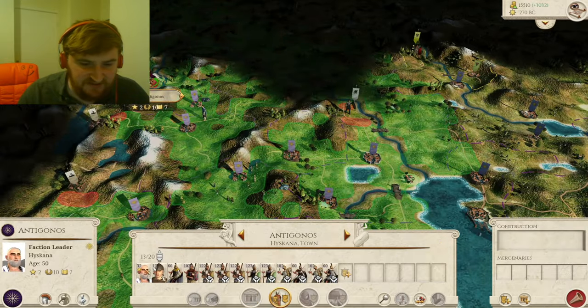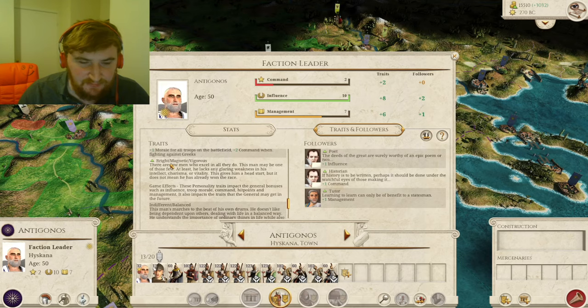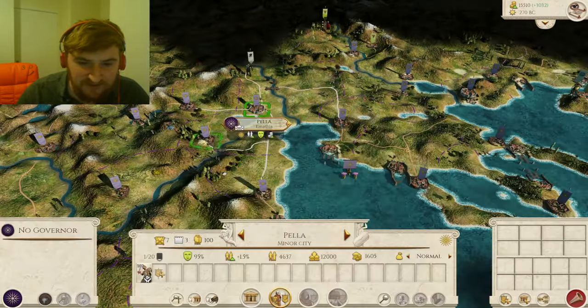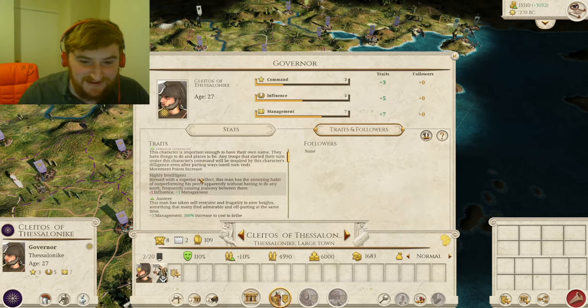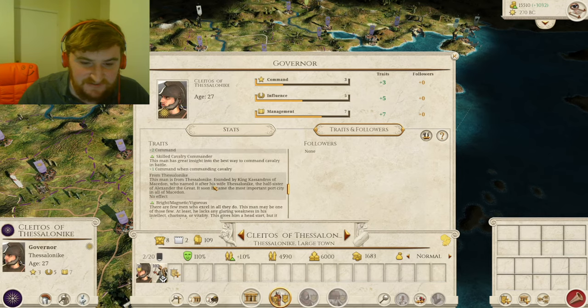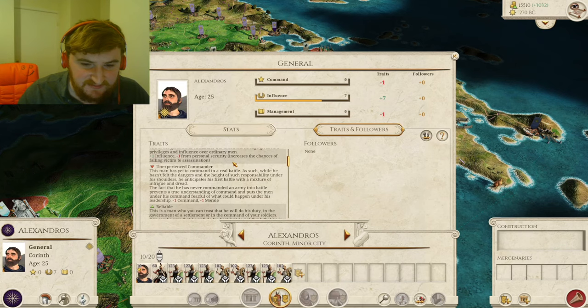Our faction leader Antigonus — Antigonus the Gonatas, right, at the start of the campaign, since Pyrrhus died two years before — he is bright, magnetic, and vigorous. He has really good traits. He's one you want to either have in your main city or leading men in battle. If we go to Alexandros, he's again bright, magnetic, and vigorous, but he's individualistic and optimistic. This man likes to think and do things.